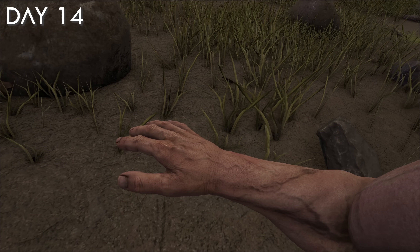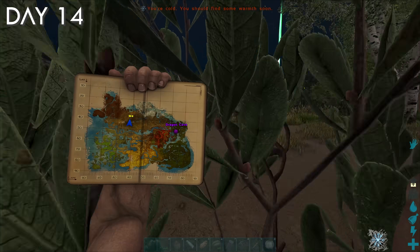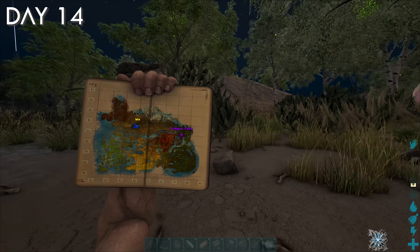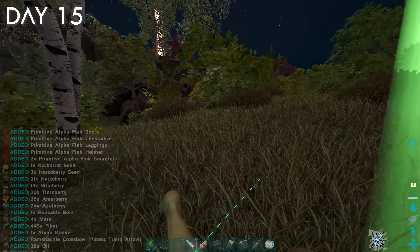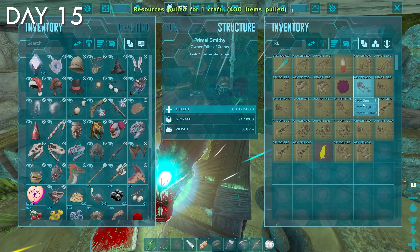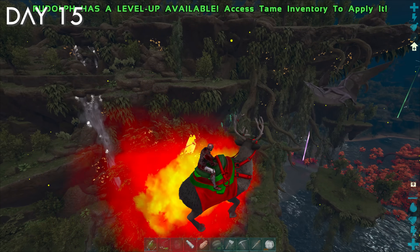Good thing I just tamed Rudolph — because I died. My wyvern got deleted out of the air because I died to a Chaos Dodo Wyvern. Chaos Dinos do a ton of damage passively to whatever dinos are in their radius. I did manage to get back my stuff safely, but that's still a big rip for my wyvern. Later on, I crafted Rudolph's saddle, and his flying mechanics are definitely interesting — he can just float.